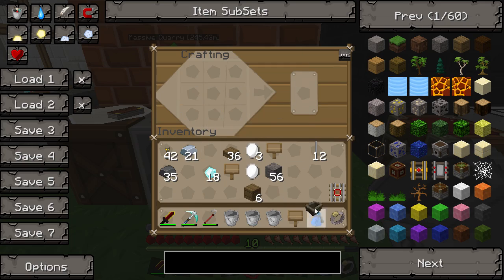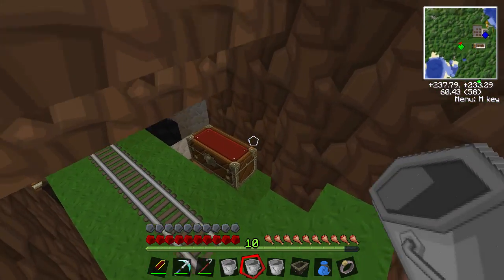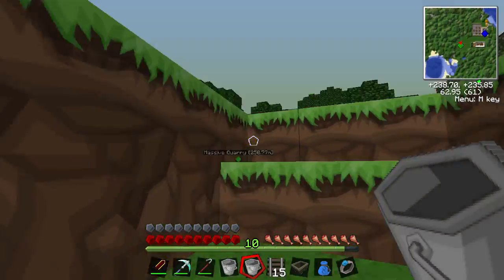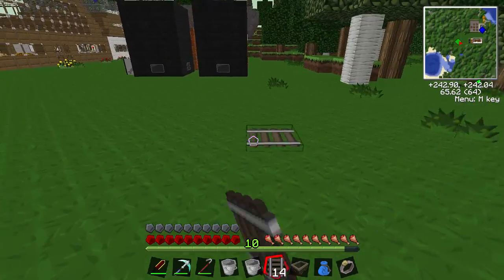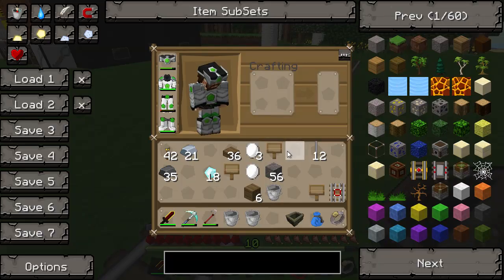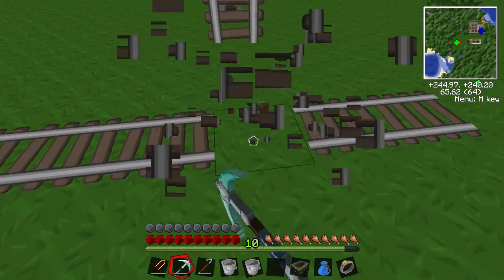I'm going to make another minecart and also get some track — I've got a little chest down here with a few supplies we use, just for convenience for putting into the tunnel bore if we need it. Let's give you a little bit of a demonstration. Let's have the launcher track up there.